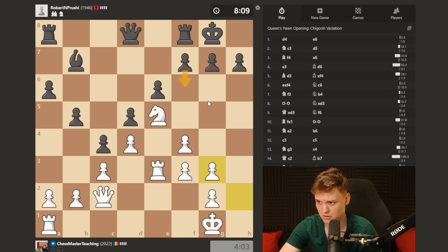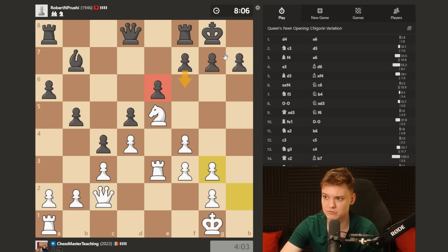We provoke this f-pawn move, and then they have a backward pawn on e6 forever. And if they don't do it, well, we have a free roll.